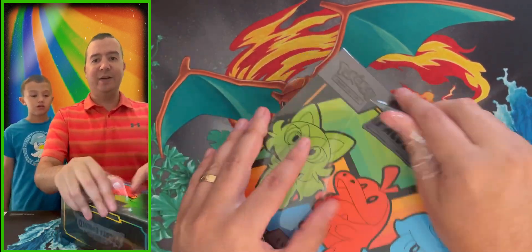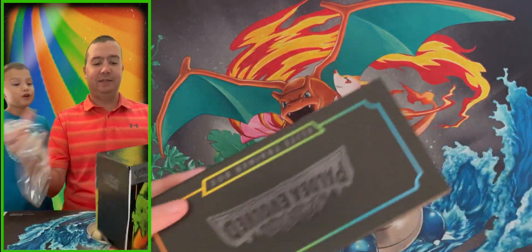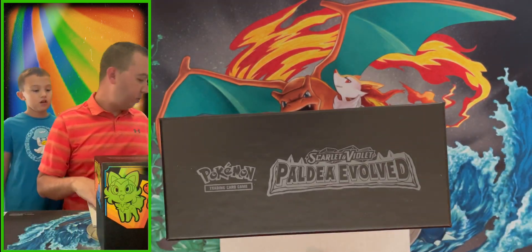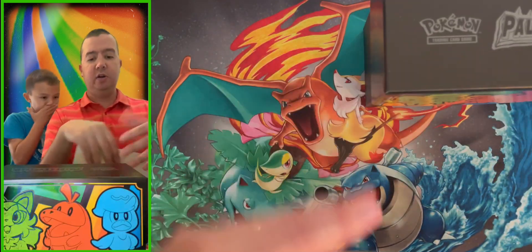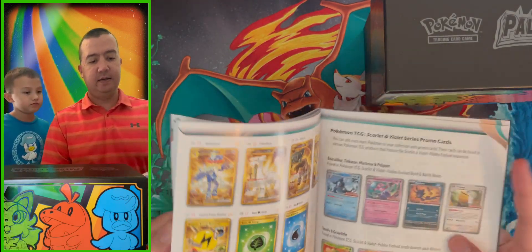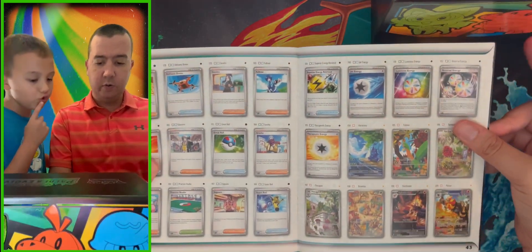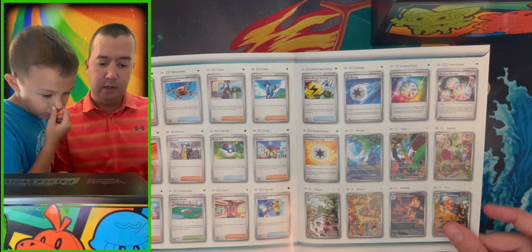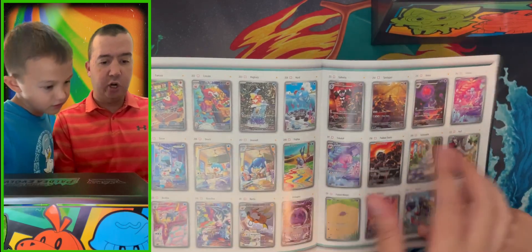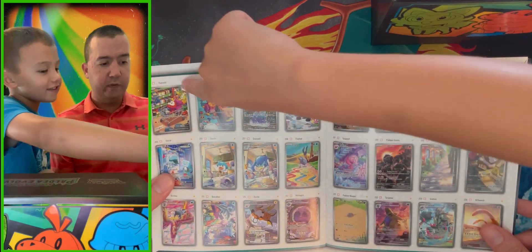Always exciting when a new set gets released! Let's take a look at the book real quick — we'll go to the back and take a quick glance to see which cards we might want to chase after in this set. Oh, I like that Magikarp right there — that looks like an illustration rare, that's really cool.